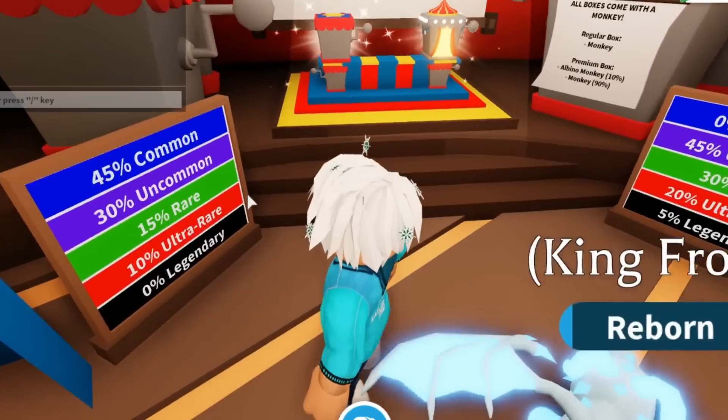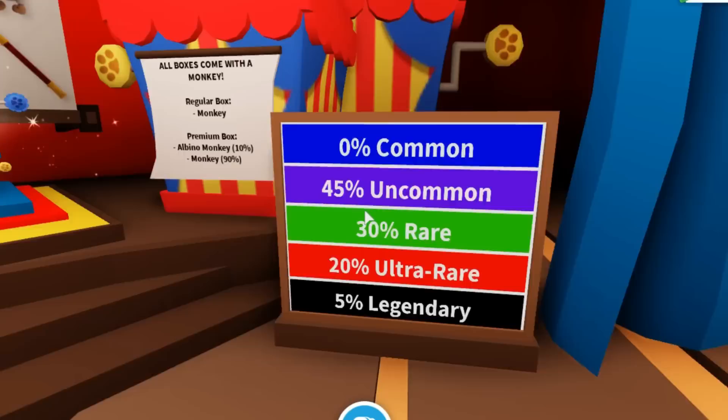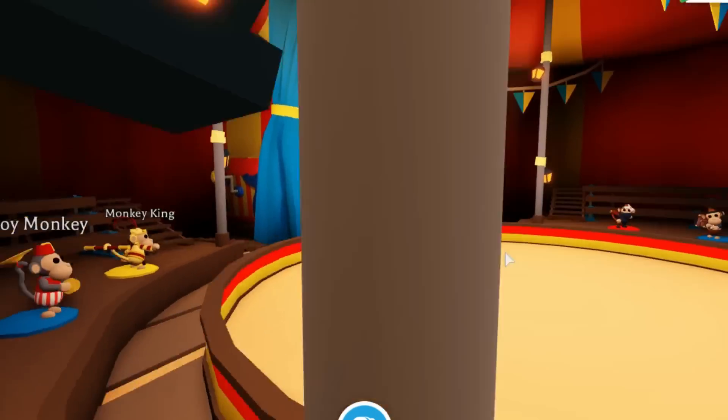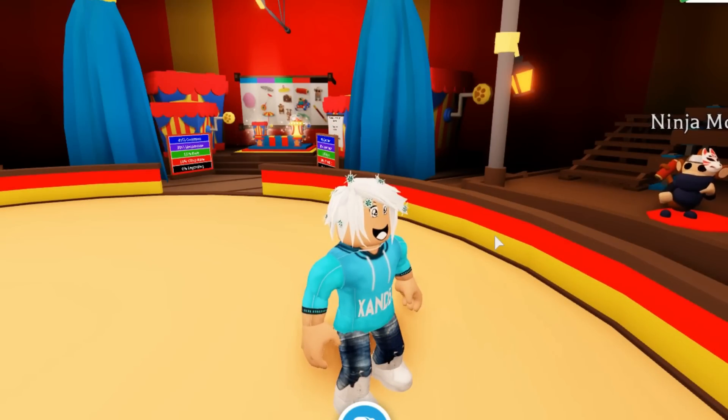As you guys can see, this one is literally zero percent legendary and this one is five percent legendary, but we're going to be getting 100% legendary pets in Adopt Me. So what you want to do is buy the egg or box that you want to get a legendary from. I've decided I'm probably just going to get the monkey box and get a legendary pet, but you guys can do this for eggs — literally anything in the game that has to do with legendary. You just have to follow my steps, and these steps are basically secrets that are in Adopt Me.